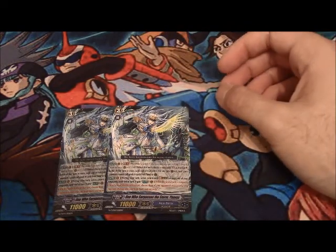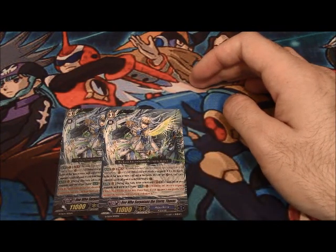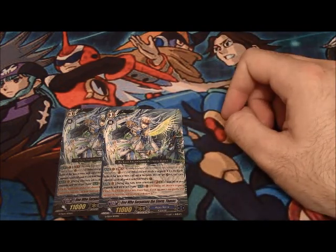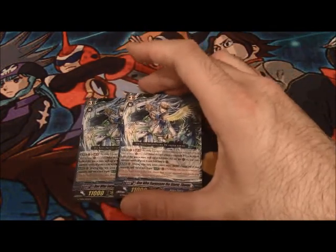We get two copies of the cover card — One Who Surpasses the Storm, Thavas. He has two abilities. The first is Generation Break 2: when this unit attacks the Vanguard if it's the fourth battle or more of that turn, until the end of the battle he gets an additional critical and your opponent cannot call grade 2s or grade 0s from hand to guardian — so he becomes a Silent Tom after the fourth battle, which is a pretty good endgame skill.